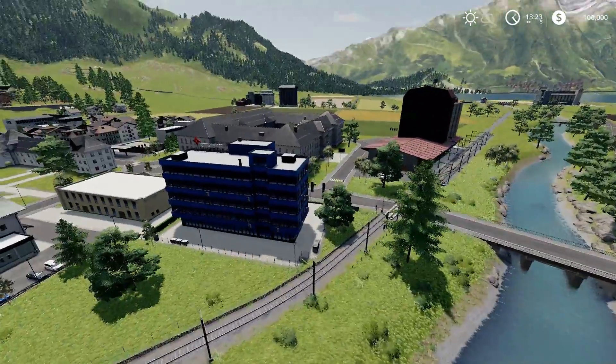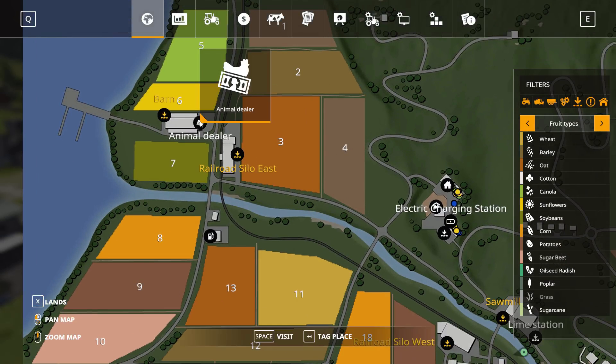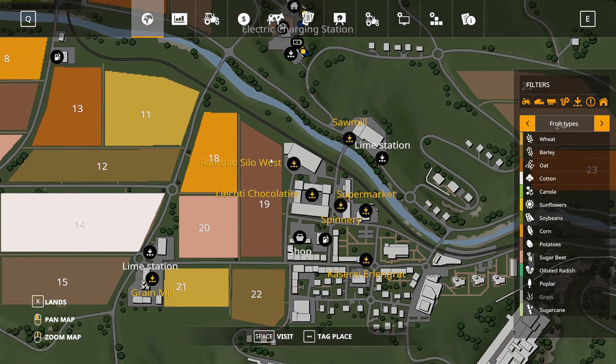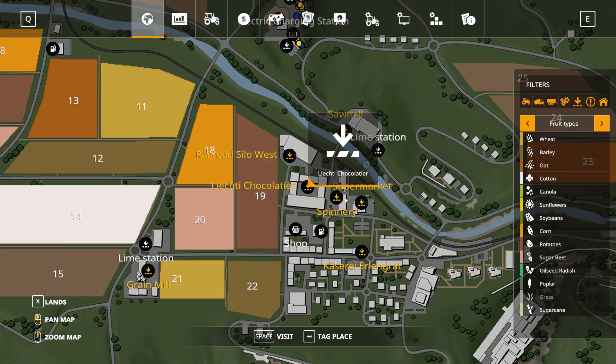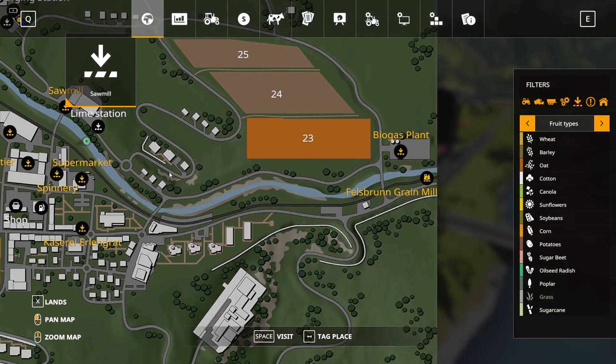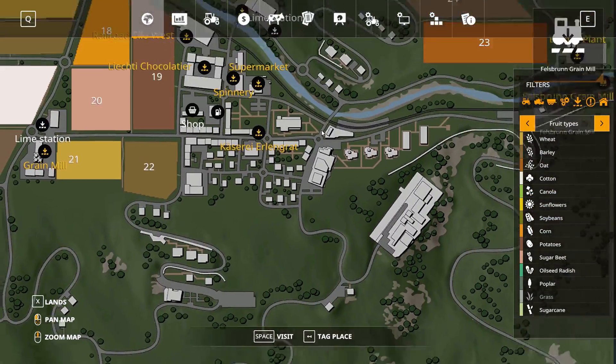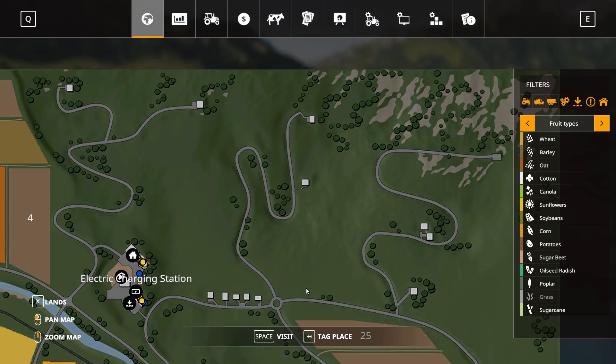I'm not going to spend too much time going through each sell point, but you've got the animal dealer, a barn to the northwest, one of the silos, the chocolate factory, the spinnery, the supermarket, and the cheese factory — all right here. There's also a lime station, a sawmill all in the center just south of the farm, the biogas plant on this side, and a grain mill on the far east. That's a quick look around.